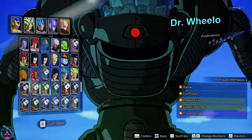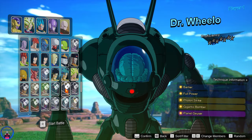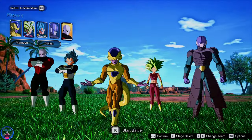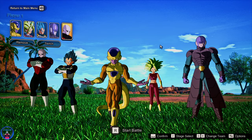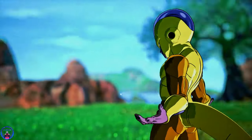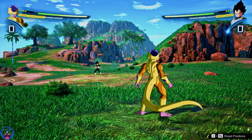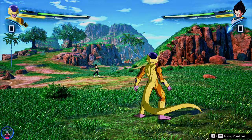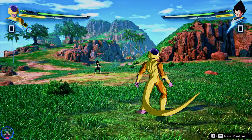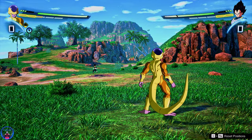I don't even know who this is — oh, it's Dr. Wheelo. I was not aware he's in the game. And Turtle decided to show up on screen for whatever reason. Let's check this map — I forgot which one it actually is. I think it's Islands — just straight up good old normal Islands.